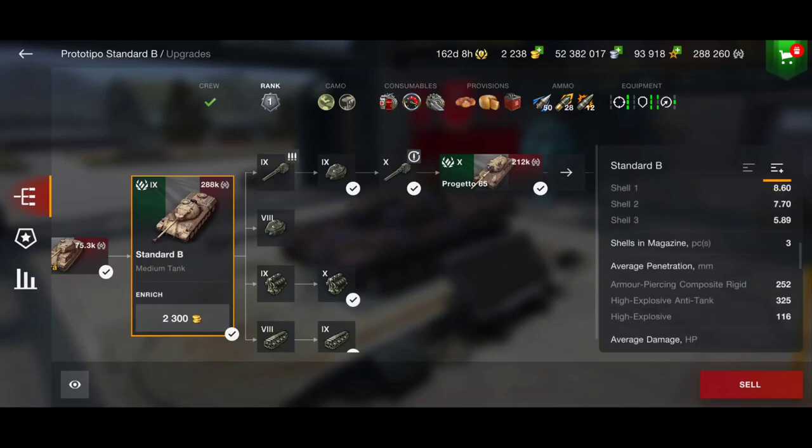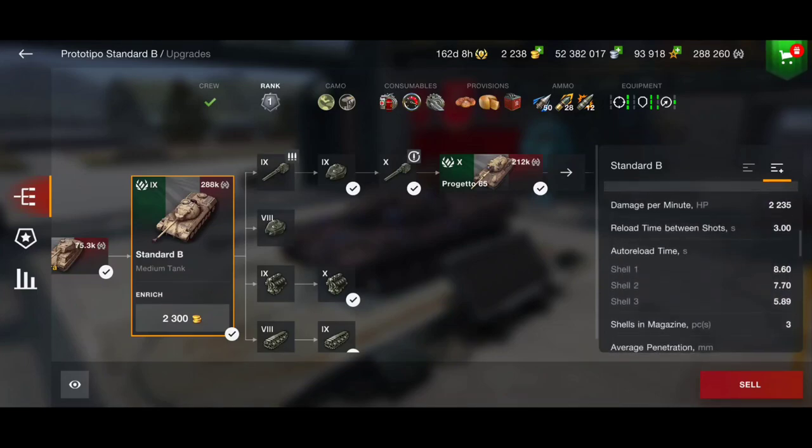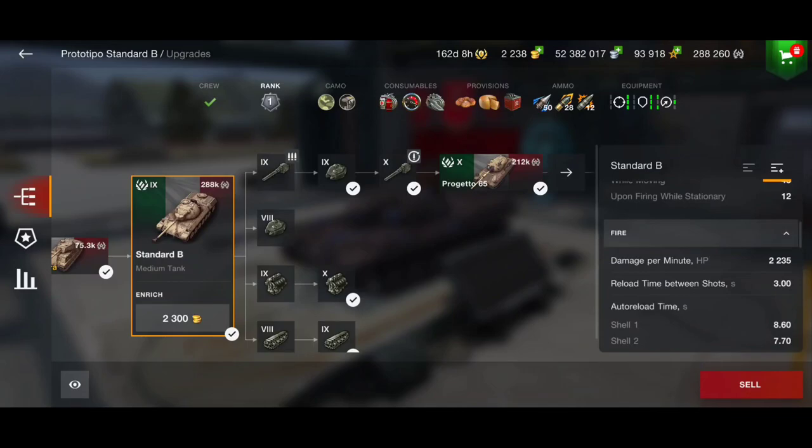Top speed is 58 km/h, really fast, and average speed is 35 km/h. The DPM shown in the stats assumes you fire all three shells and reload the full magazine, but you can modify it: fire only the third shell for 3,500 DPM, fire second and third for higher than base, or fire all three shells for the lowest DPM shown.